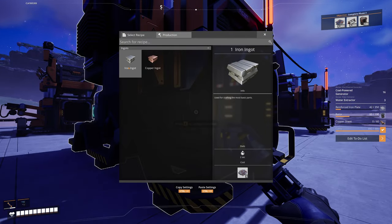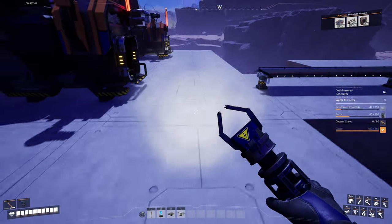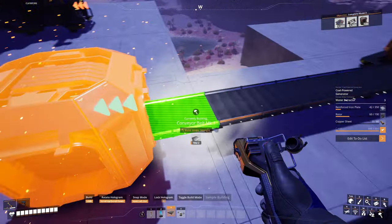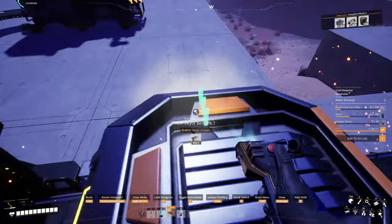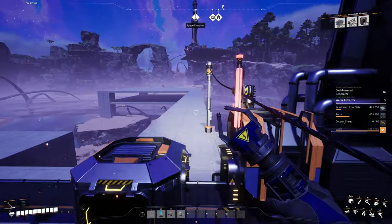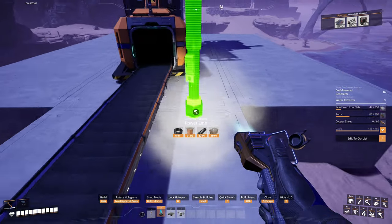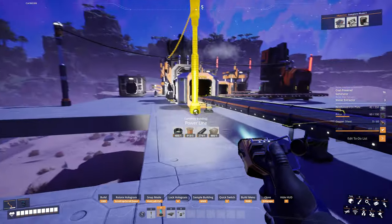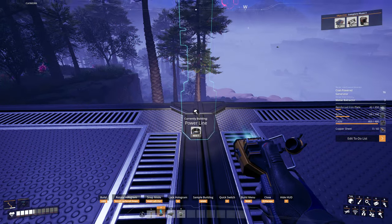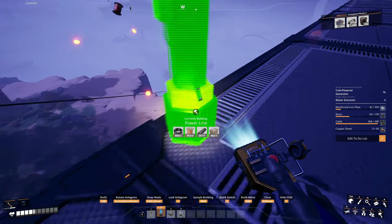I need the iron ingots to go in here. I'll put a splitter there, connect that belt to the splitter — 30 going into that, 30 going into that. Now I just need to bring power over here. I'll take the power node to the end and bring it down here.